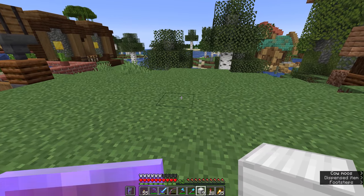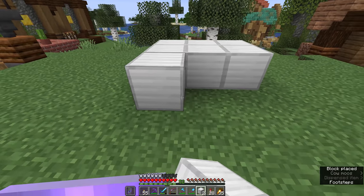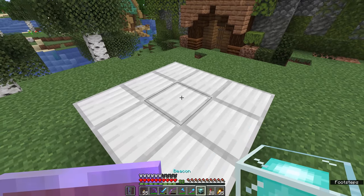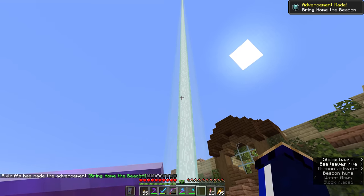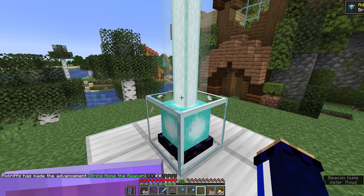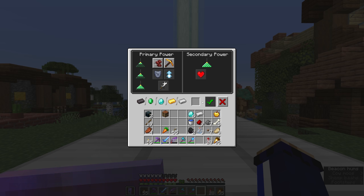Over here at the testing grounds in front of our house, we're going to place a three by three area using nine iron blocks and pop a beacon on top. When we place this on top, we get the full beacon beam and the advancement to bring home the beacon. This thing is now active. When we look in the beacon GUI, we can choose from two highlighted effects: either speed or haste. When we click either of these, the secondary power option changes - we could potentially have speed two or haste two if we complete the beacon base and make it a full pyramid.